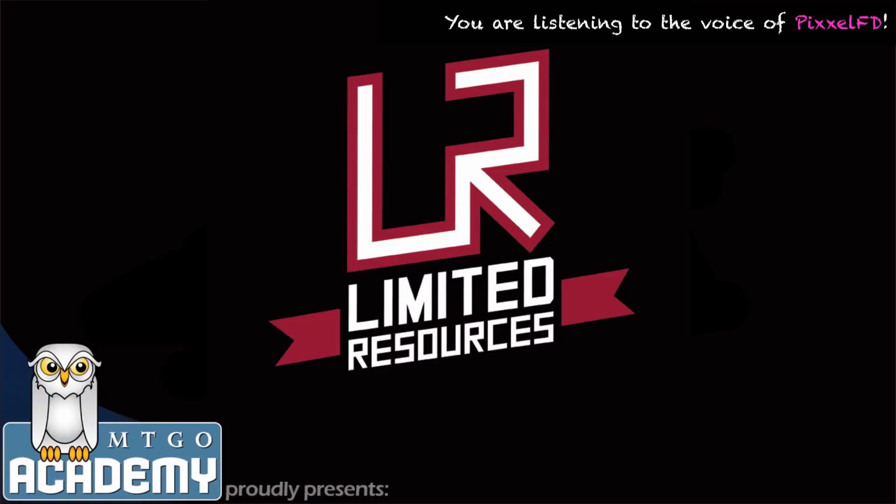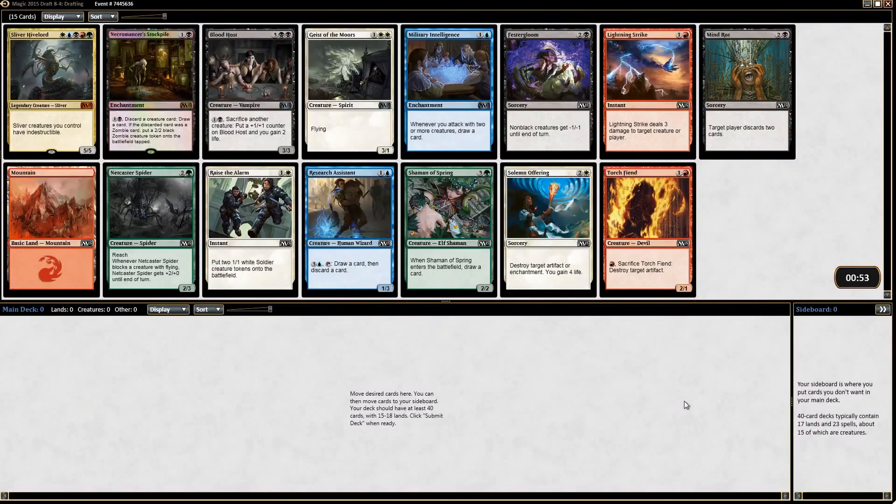You are watching Limited Resources Draft Series on MTGO Academy featuring Marshall Sutcliffe. Hey guys, Marshall here from Limited Resources doing another draft video for mtgoacademy.com. Hello Lightning Strike — a nice rare here with Sliver Hive Lord, but as you may have figured out, it's basically uncastable and unplayable at this point.